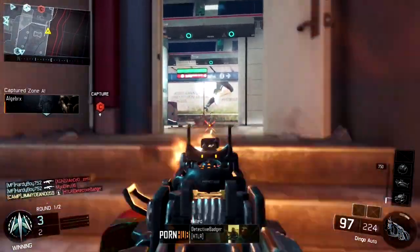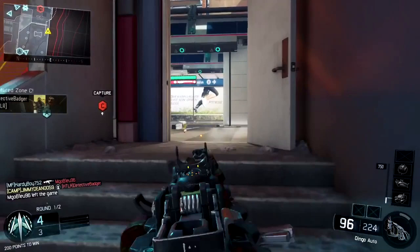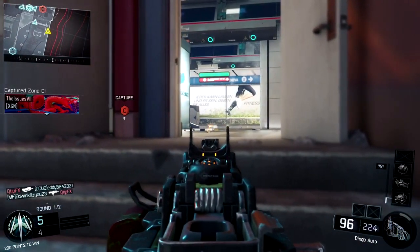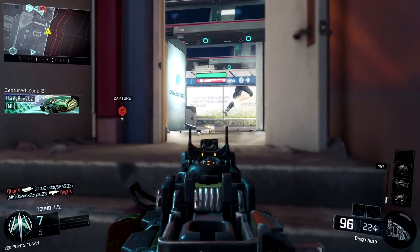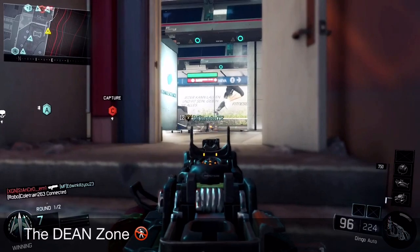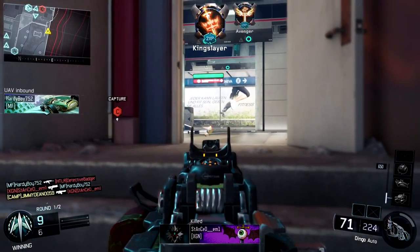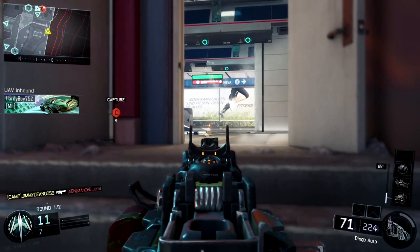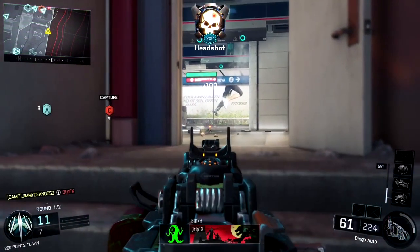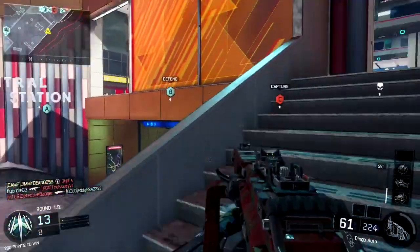This is how you camp this map. I know you've been wondering, I know you've been searching, I know you've been looking, asking yourself when is Jimmy going to camp this map? Well, this is it. This right here, players, is what I like to call the Dean Zone. This is the best head glitch in the entire game. I light my campfire, break out the s'mores and the marshmallows, because these dudes are about to get roasted.